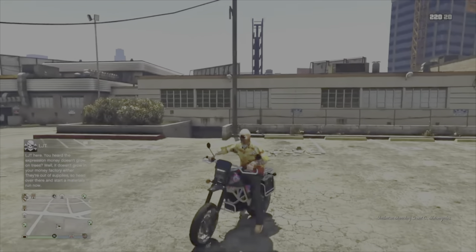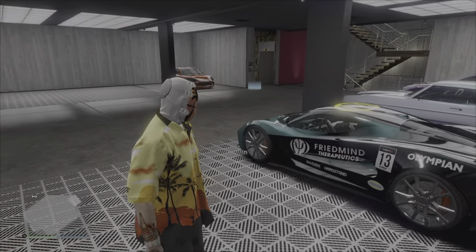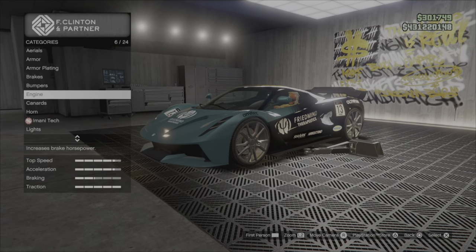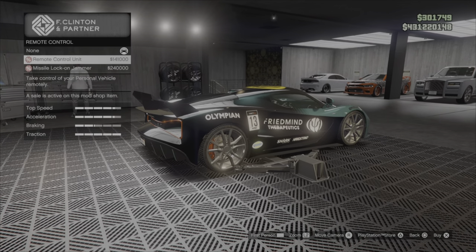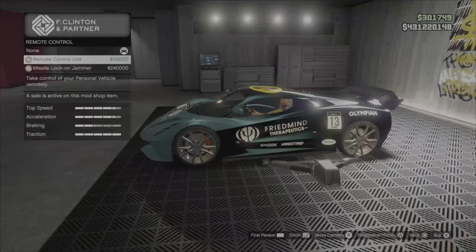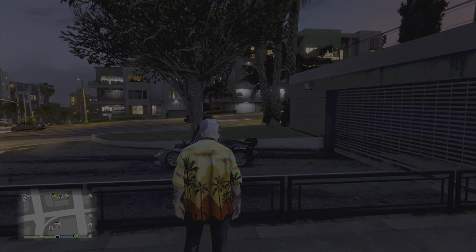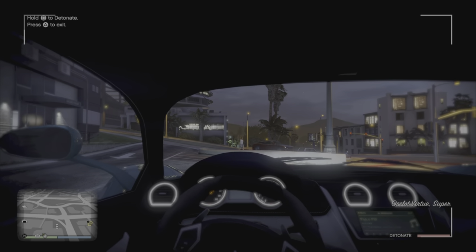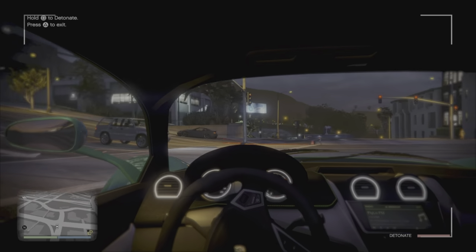When you grab the car you can select which garage to put it in. Also note this is an Imani Tech vehicle, so you may want to put it in your Agency where you have the Imani Tech customization garage. That's where I'm putting mine so I can swap out Imani Tech upgrades whenever I want.